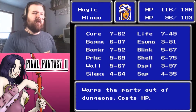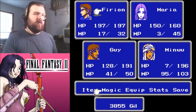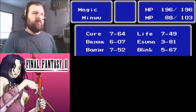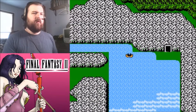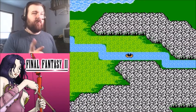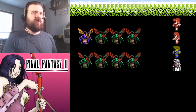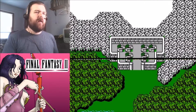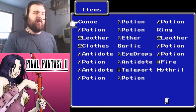Teleport — Warpster Party out of Dungeons. Thanks for telling me it costs HP after I've already used it. So then we go in here, have Minwoo heal himself, and someone else heals Guy after we get back to town. We got the Mithril, we saved all the men of Salamund and Joseph's daughter, so he should definitely trust us now. Even if he won't give us anything right now, he'll owe us. We're back at Salamund.